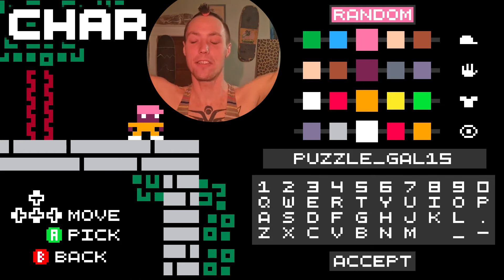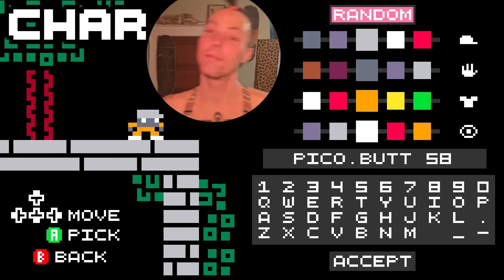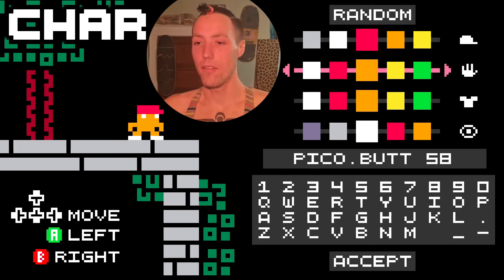Coming back to the character creator — you can randomize the palette and randomize your name, choose some little silly things, pick out an outfit. I'll take another bite of this double chocolate chip gluten-free vegan cookie.